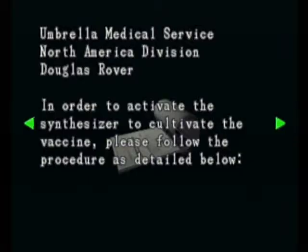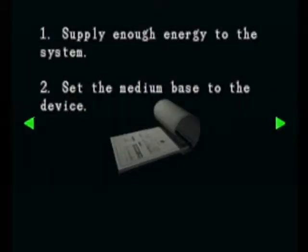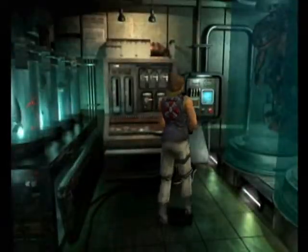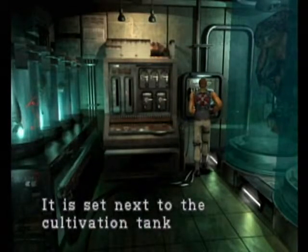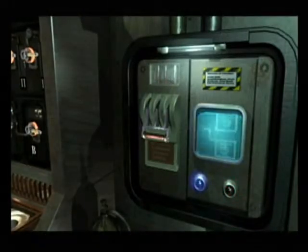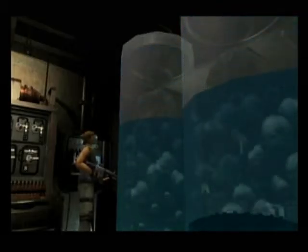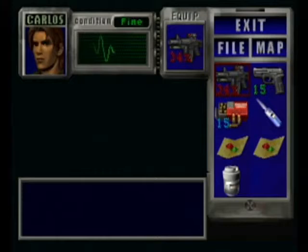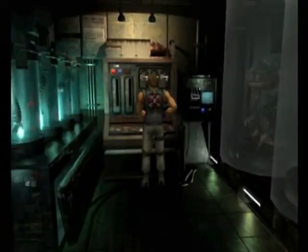You would just be tempted to combine these two right away, but unfortunately it doesn't work. You have to pick up this file — the Medical Instruction Manual, Umbrella Medical Service, North American Division, Douglas Rover. To activate the synthesizer to cultivate the vaccine, please follow the procedure: supply enough energy to the system, set the medium base to the device, then control the five levers to adjust two gauges so they stop at the center, and the vaccine medium will be produced automatically. Unfortunately, manually powering the system also drains the tanks containing subjects, so now they're able to escape.